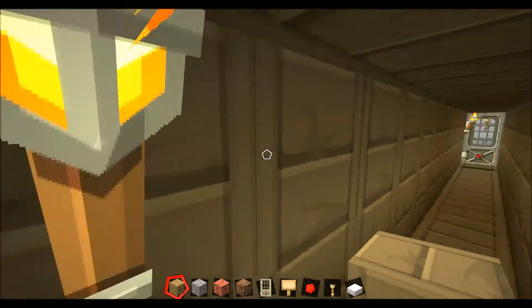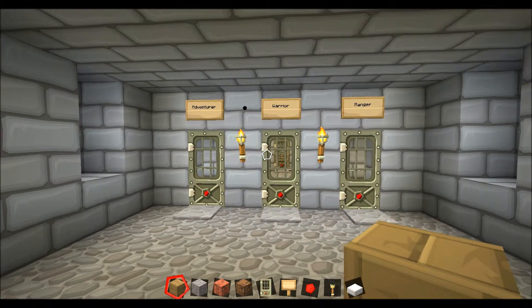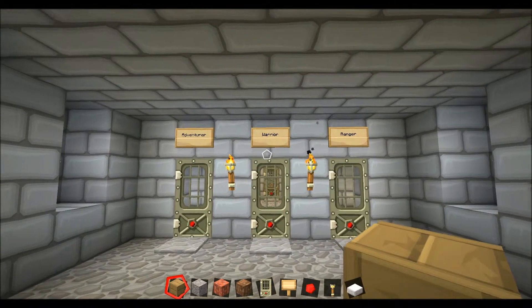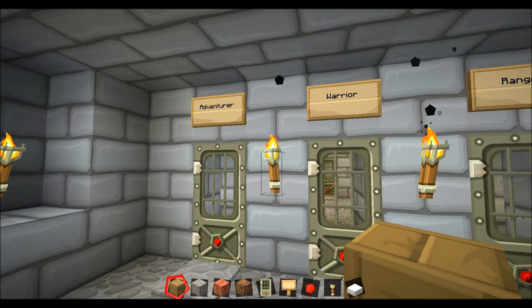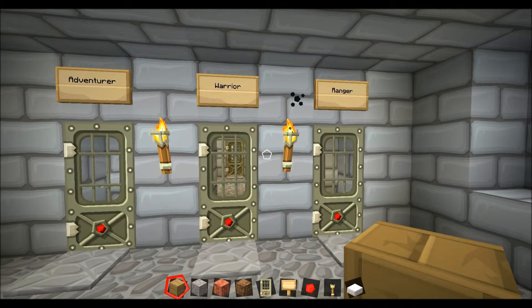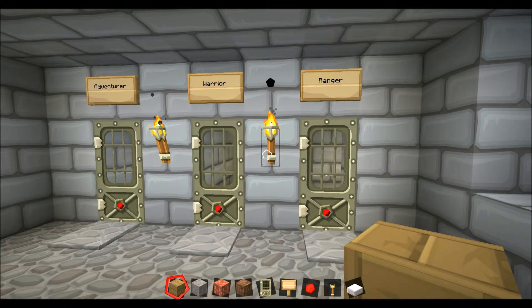This game does feature a difficulty and class selector. Right here you have the class selector — when you start the game it gives you the option to choose between Adventurer, Warrior, and Ranger classes. Each of these starts with different equipment based on what you choose. The Adventurer starts with more food, torches, maybe a map and compass. The Warrior starts with a melee weapon and some light armor. The Ranger is the only one that starts with a ranged weapon.